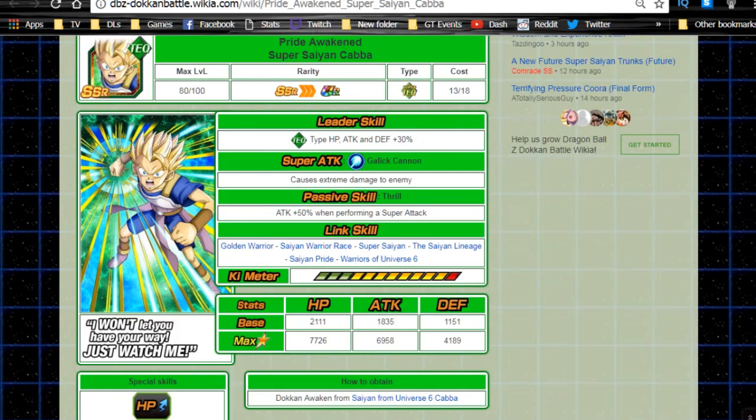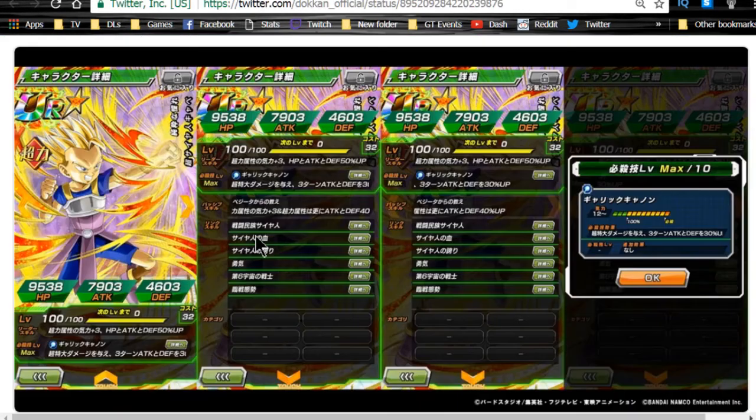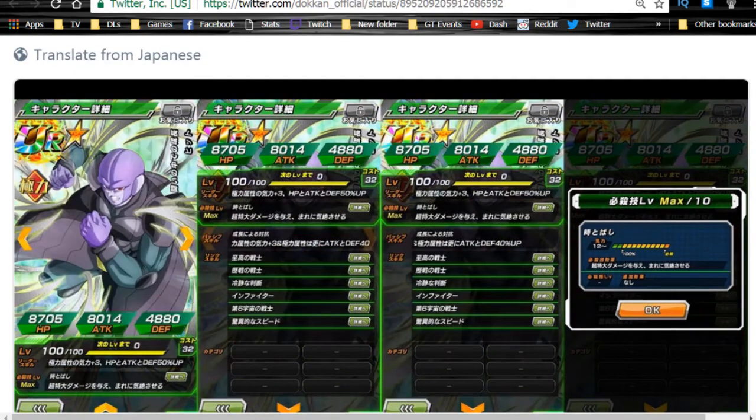Get him to Super Attack Level 10 so he hits a lot harder. He should be able to feed into his Super Strength counterpart. It's pretty unique because these cards are GT-oriented and each has its own niche, so it'll be interesting to see how he fits in.